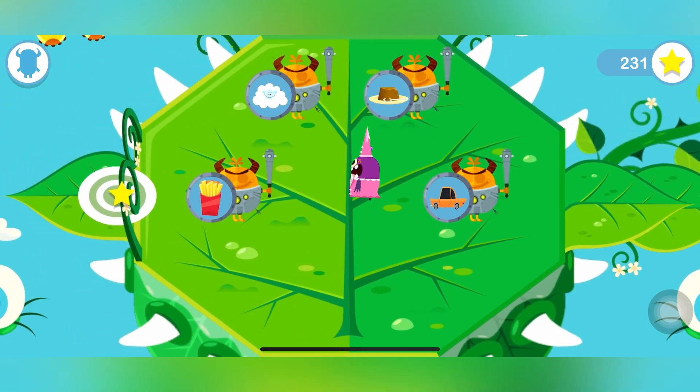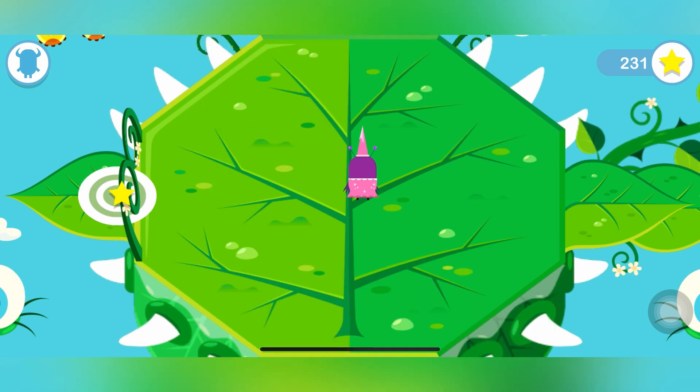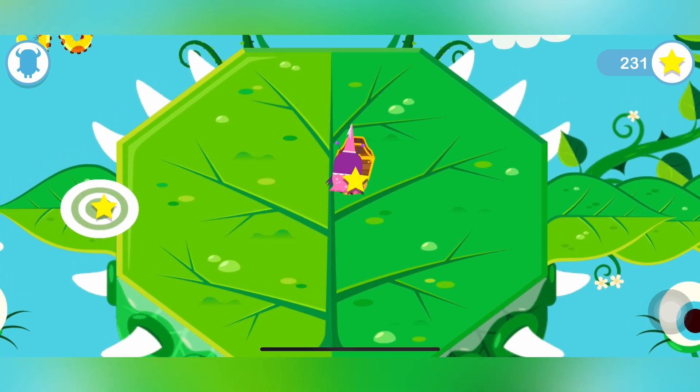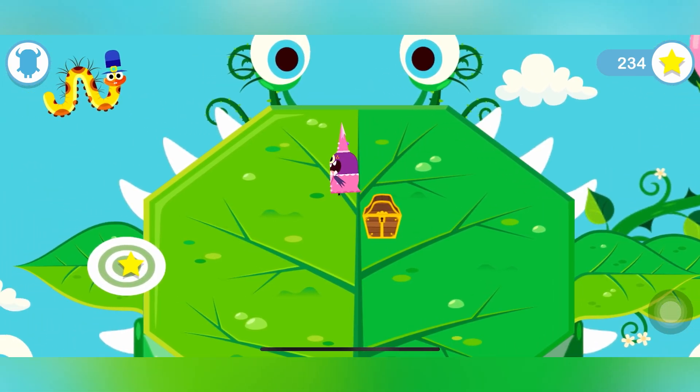The goblin prince has sent his mini goblins to stop your monster. Read Jessica's message out loud so your monster knows which one to scare away. The goblin we have to scare is the one with the cloud. Yay, the gate's unlocked! First we're going to eat all of our fruits and we're going to get our stars.